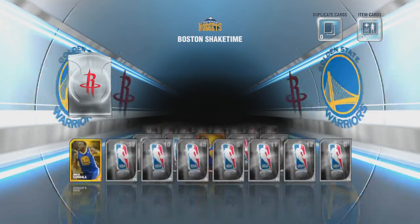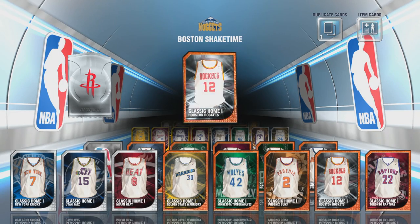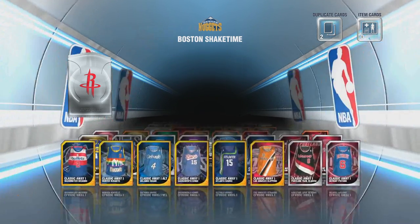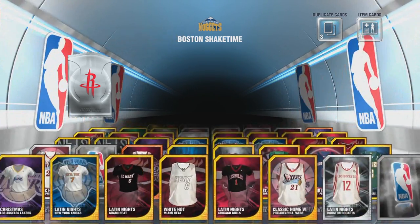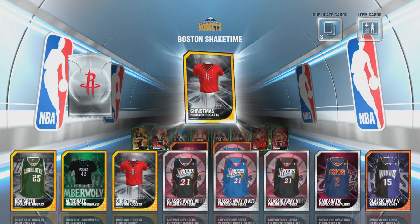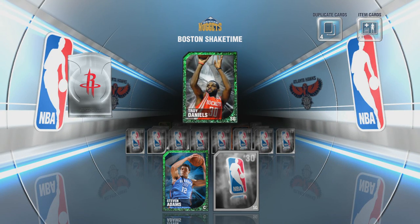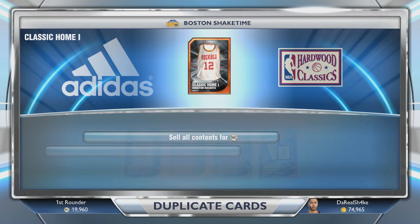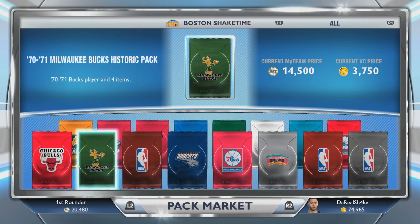We'll be talking about Chandler Parsons because the Mavericks basically signed him to a near-max, if not max, offer sheet. Pretty much what that means is now the Rockets have, I think, 72 hours to either A, try and sign-and-trade him with the Mavs — which is apparently what they're looking to do now — or B, match the offer, or C, do absolutely nothing and watch as they steal Chandler Parsons away. But if they don't match it, he will be going there and getting that paid check — either way he's going to get paid.